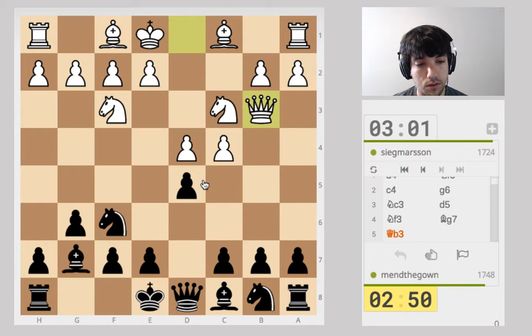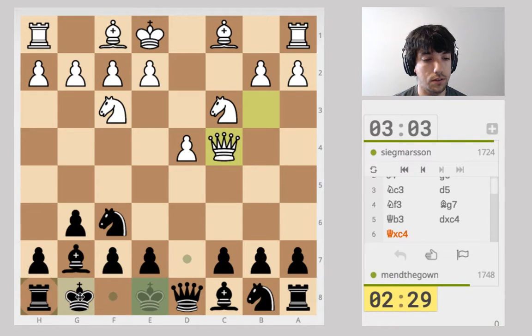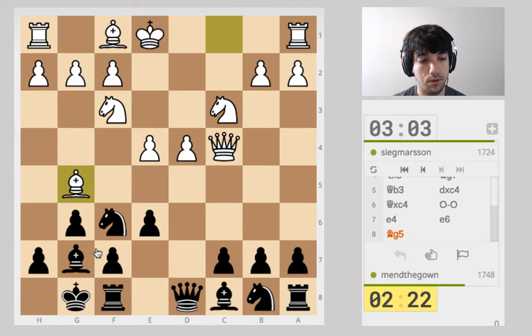I feel like I've seen this position before but I'm not super sure what to do against it. I've kind of wanted to play c5 right away, but maybe this move's goal is to stop c5. I'm not sure — if b6, then I'm preparing a6, and they can just go e3 anyway. The problem with the Grunfeld is there's not usually a good place for the light-squared bishop. They're playing this pretty well, I would say.